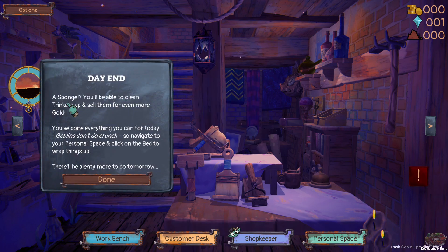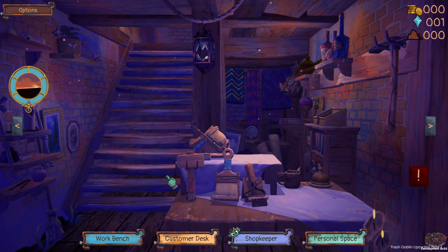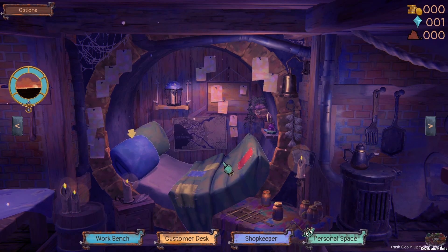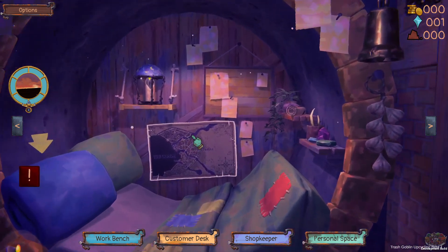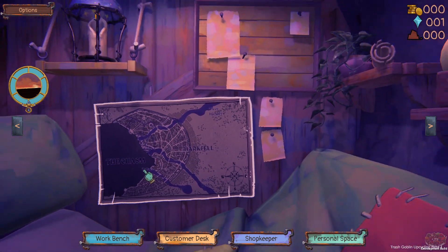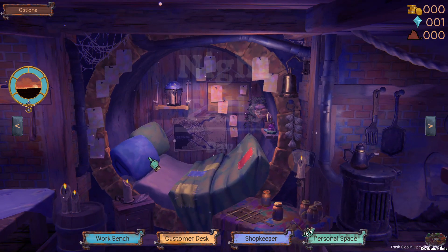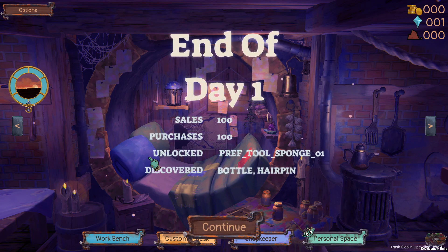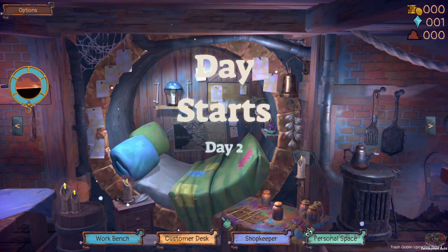A sponge! You'll be able to clean trinkets up and sell them for even more gold. You've done everything you can for today. Goblins don't do crunch. Navigate to your personal space and click on the bed to wrap things up. There'll be plenty more to do tomorrow. Honestly, this looks really cozy and comfortable. Night falls on day one. Sales: a hundred, purchases: a hundred. Unlock the preference tool: sponge. Perfect name for a sponge.